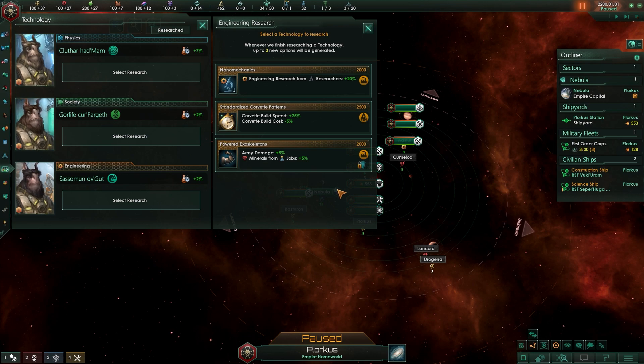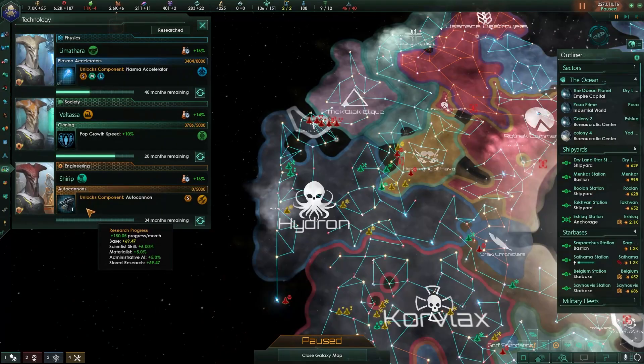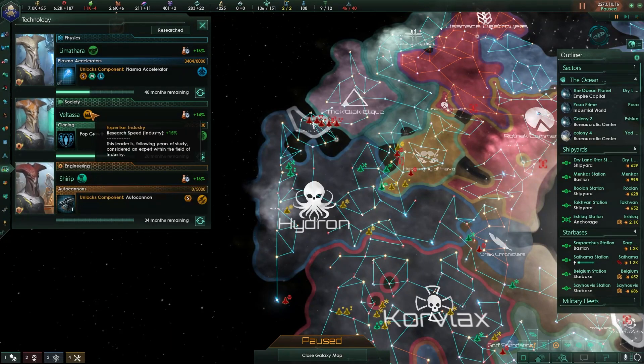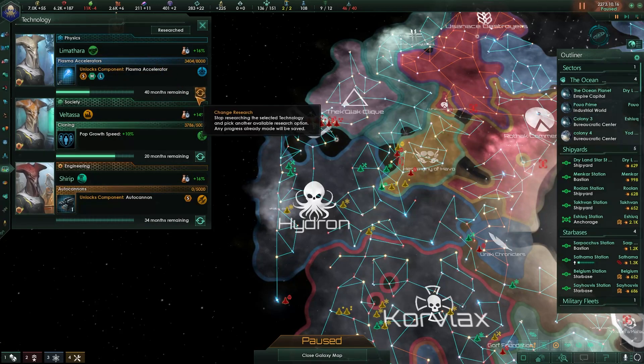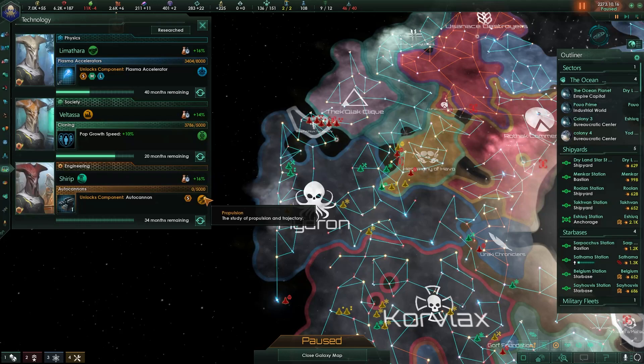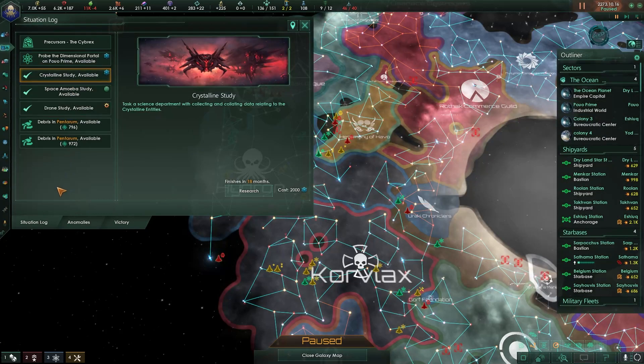Technologies in the game are cut up into three primary categories: physics, society, and engineering. Each of which will give you different types of benefits. However, each category is also divided up into subcategories. A good example of this would be that in the engineering category, you can choose to take the industry subcategory within the main category of engineering, which will then unlock more things that you can research within that subcategory.